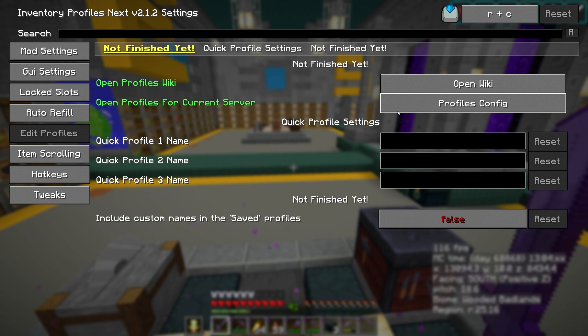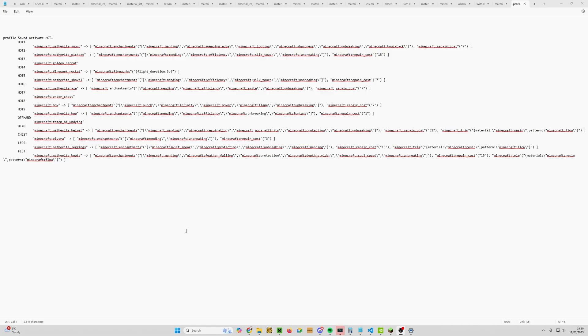We want to open the Profiles Config — just click on that. What that will do is open the config in your default text editor; for me it's Notepad. I'll just turn off spell check — there we go, that's a bit easier to see.